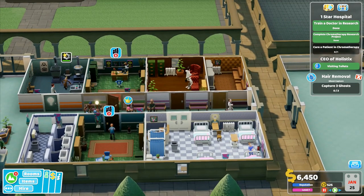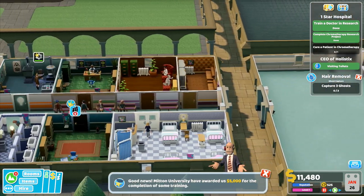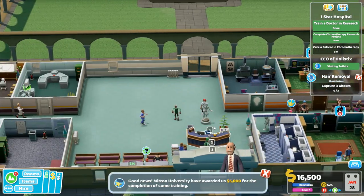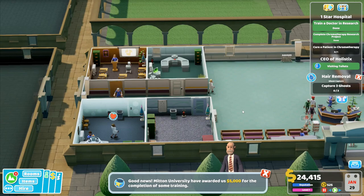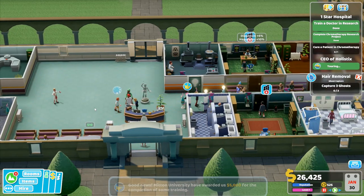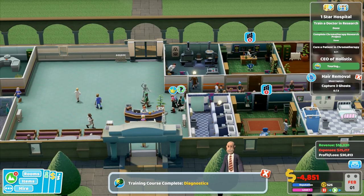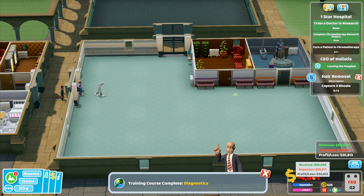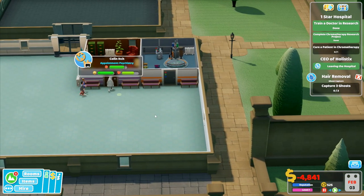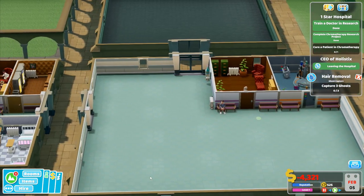I'm waiting on a nurse to come over and I have now got chromotherapy over this way. Doctor to research - I don't have anybody in research at the moment. Training course complete - class dismissed, excellent. There's some more money coming in. This person has now been treated and she's no longer on death's door - that's good, this is a very positive thing. I've got more people - training course complete, diagnostics. That's going to help us a great deal. Oh no - now I'm losing money.